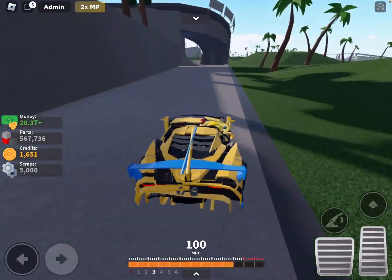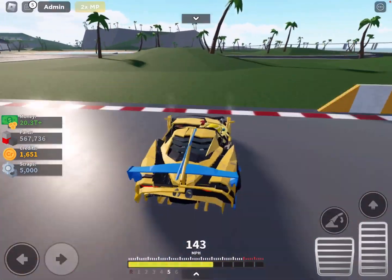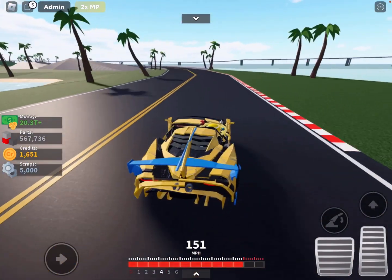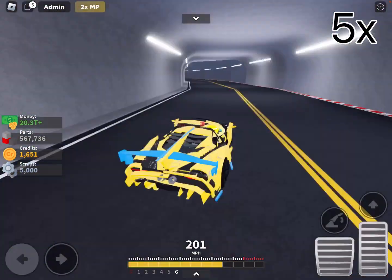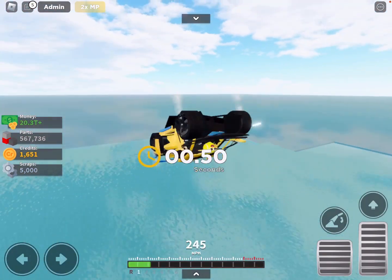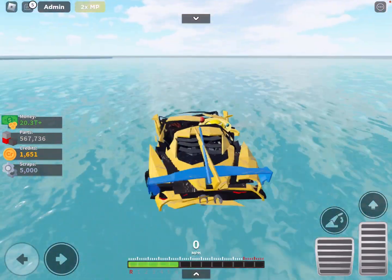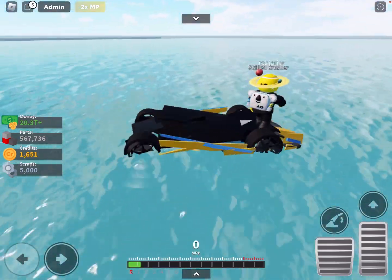Stunt driver reminded me — we gotta go to the airport. I always go to the airport because it's the biggest jump. We can do a bunch of backflips. Let's do a backflip, let's do it guys. Alright, here we are. Backflips, let's go! Oh, that's a lot of them. Alright, we will see you next time guys. Bye!